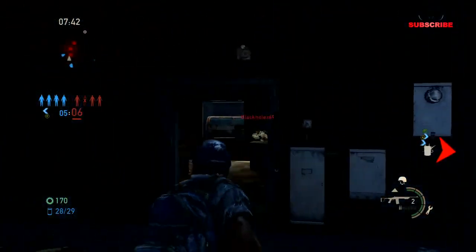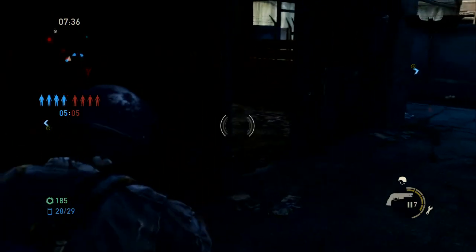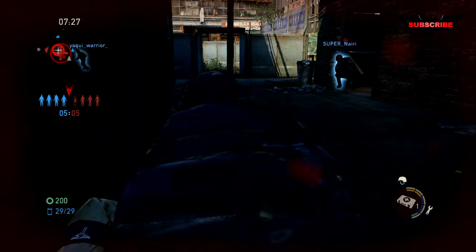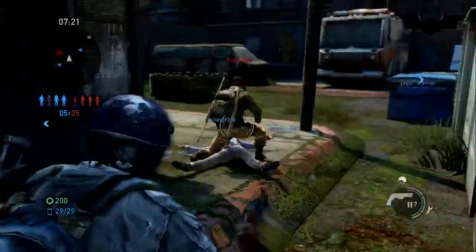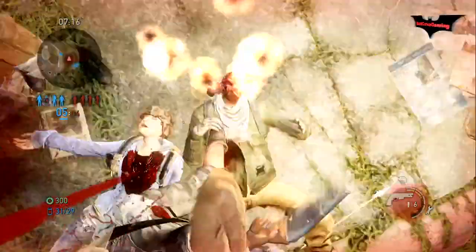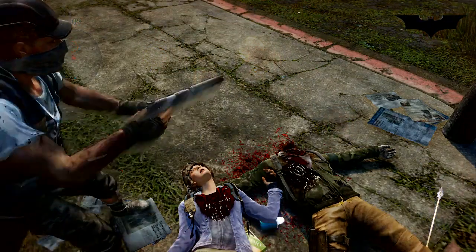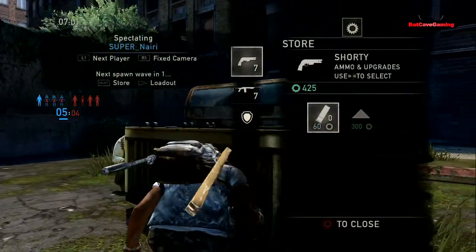Definitely stay in packs on this game, 100%. As you can see, this is like a three on three battle — I'm with my team, their team is together, and that's the best way to play if you want to win. One thing — and this is going to seem like a stupid tip — it's L2 to run. You hold L2 to run, it's not like most shooter games where you hold down L3. Watch me kill this guy, bang bang. See, that's the problem when you go one on two — if you try to execute them, you'll get picked off.